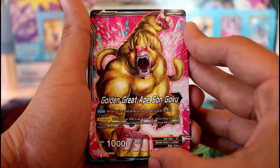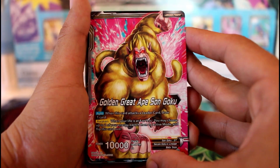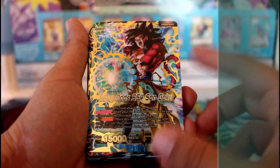That's a big one right there. On the awakened side, the same ability — when this card attacks the leader card, you draw one card. Awaken at four lives: tap two of your energies.